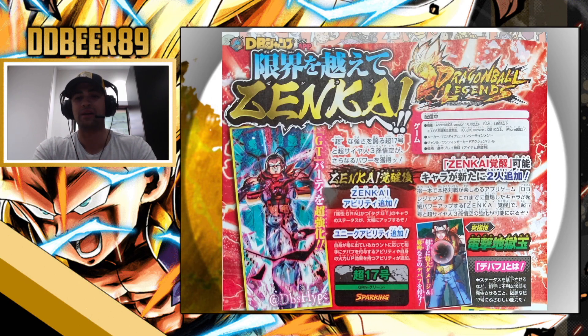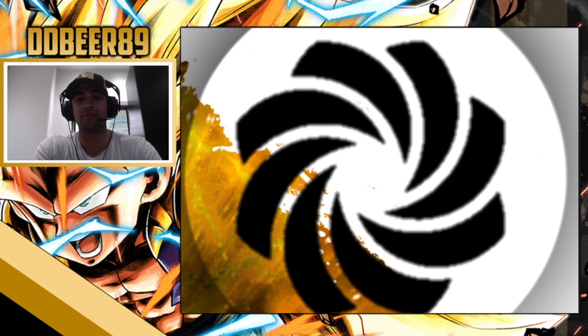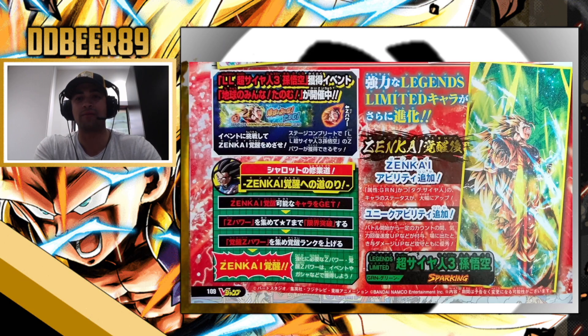Just a quick recap: Zenkai Super 17 is coming soon, so make sure you're ready for him. If you haven't already, look out for the missions and events for Super Saiyan 3 Goku — you can get this Legends Limited for free by completing various missions. Check out my channel to find out how. It's a little bit of a grind but it's worth it, as this is the first time they've given us a free Legends Limited unit.